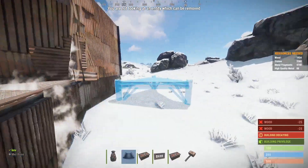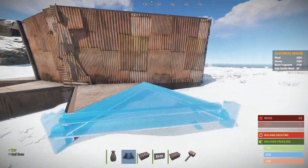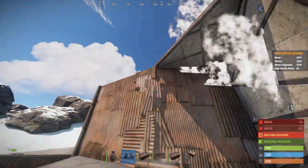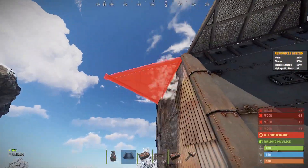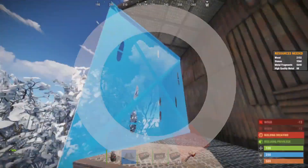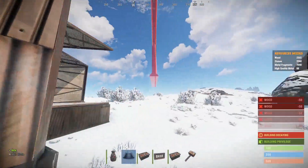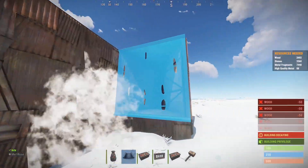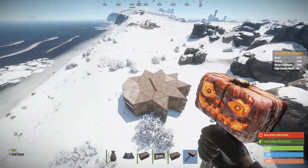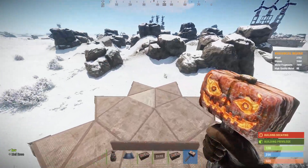Our next stage is simple enough — it's just a triangle honeycombing around the outside edge. There you can see the pieces that you actually honeycomb, and for the next step we're going to double up on the roof now.